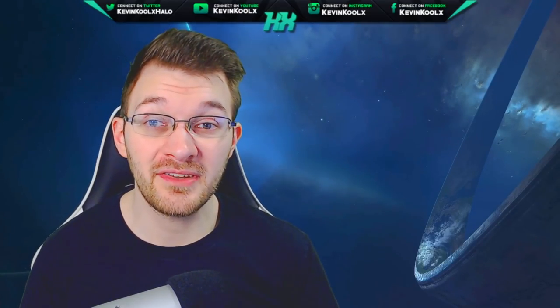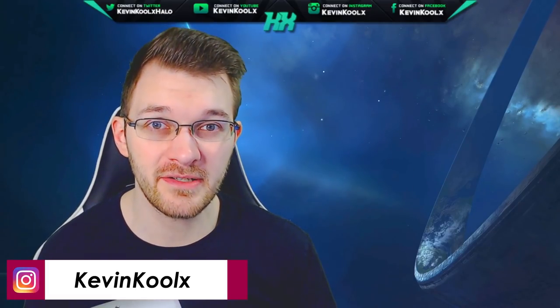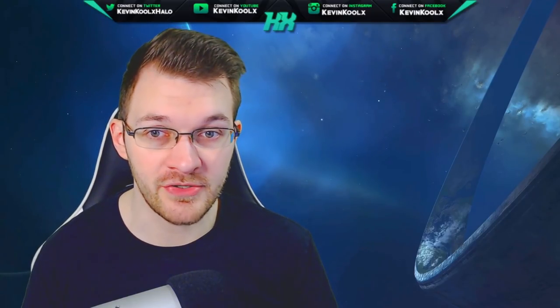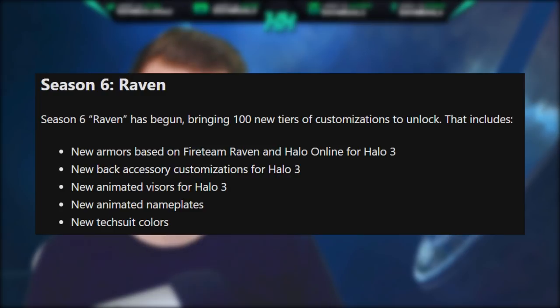We have a brand new season — Season 6 called Raven — because it has a lot of great customization from the game Fireteam Raven, which is a really fun on-rails shooter game that I got a chance to play last year. It brings 100 new tiers of customization to unlock, including new armors based on Fireteam Raven and Halo Online for Halo 3, new back accessory customization for Halo 3, and new animated visors for Halo 3.